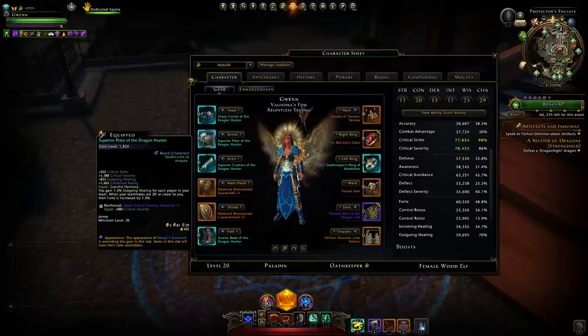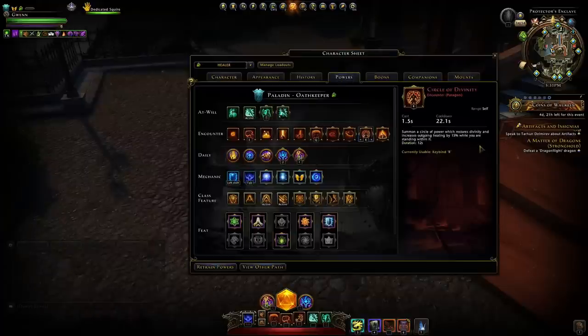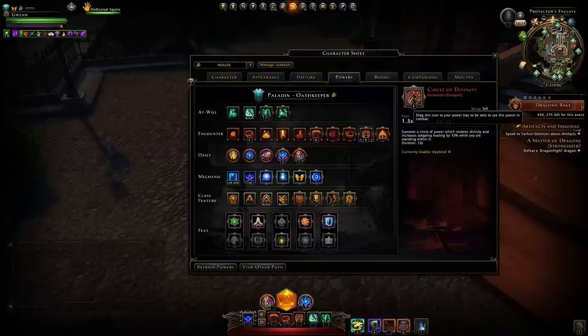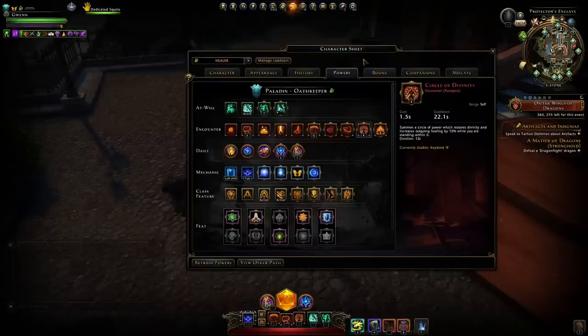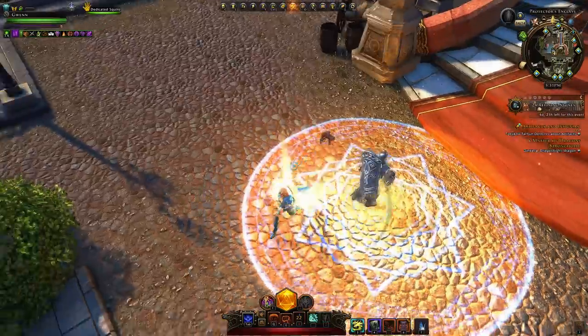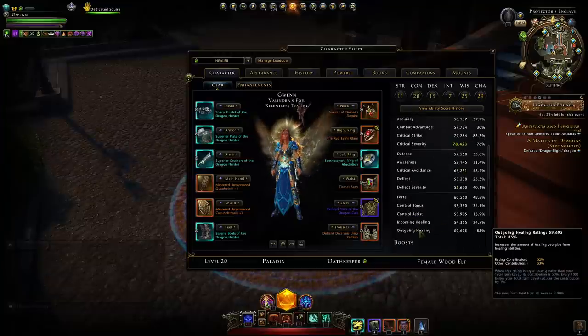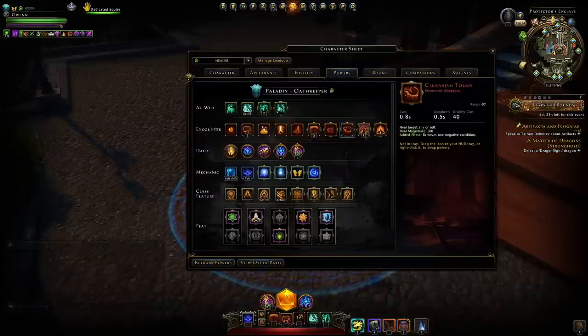With Circle of Divinity that puts us to 85% outgoing healing. When we're in a party we'll hit the cap. The uptime on it isn't 100%, so save your Circle of Divinity for when you really need to be healing. If you're in a trial and there's an opportunity to cast it when you need divinity regen, don't be afraid to do that — but make sure you stand within its area, otherwise you won't regenerate any divinity or gain that buff to outgoing healing.